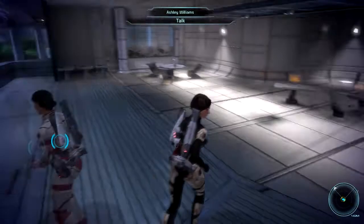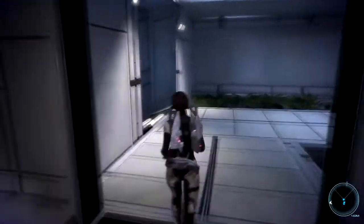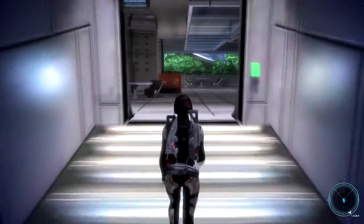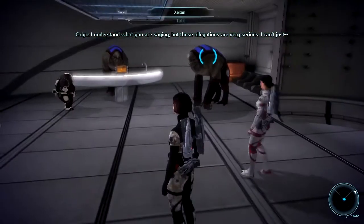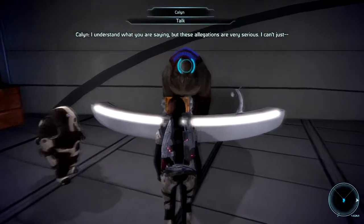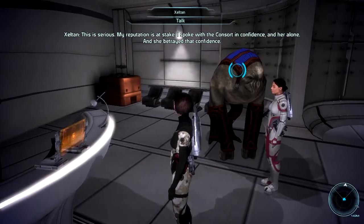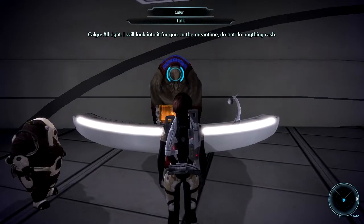Sure is peaceful here. Alright, so we are now at the Citadel Presidium, and there's a lot to do here. Citadel's a really big place — the largest areas. I understand what you're saying, but these allegations are very serious. I can't just... This is serious. My reputation is at stake. I spoke with the consort in confidence, and she betrayed that confidence. I will look into it for you. In the meantime, do not do anything rash.